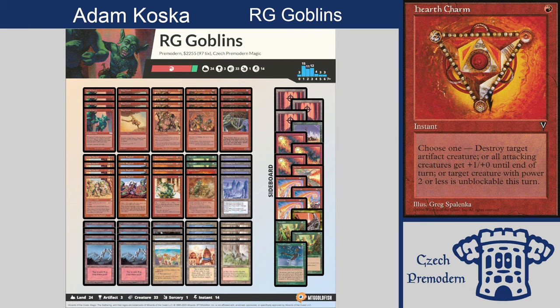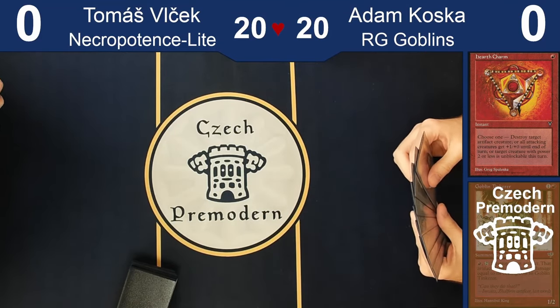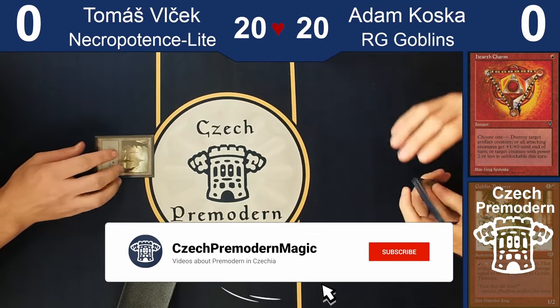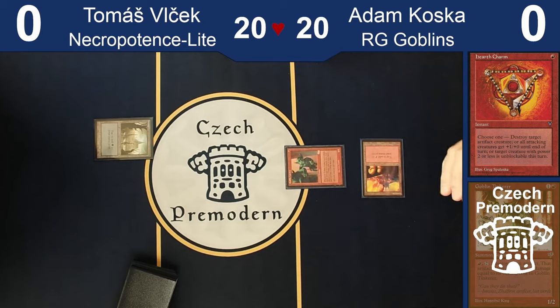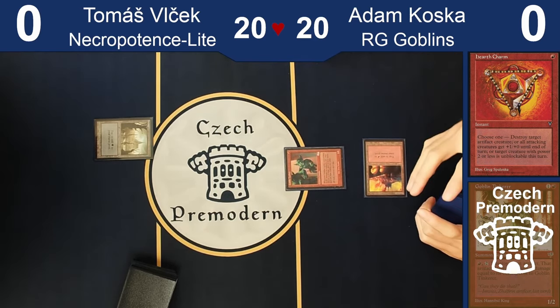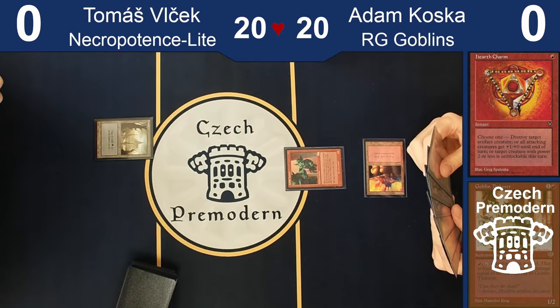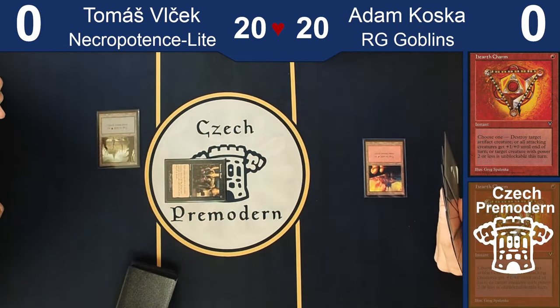Let's go for the matchup — let's play. So we are in game one. I won the die roll, that's what I really wanted. I'm going to start with the default play of turn-one Goblin Lackey, but I'm going to pass. Since I'm not attacking, it means I have maybe something. It's a very dead Goblin.